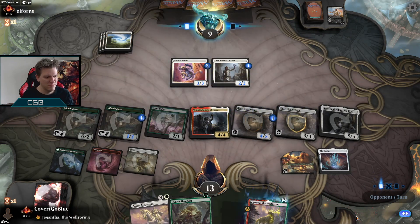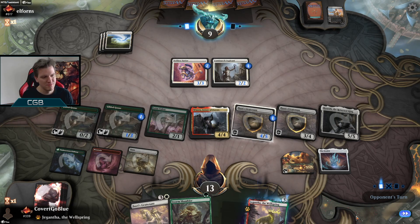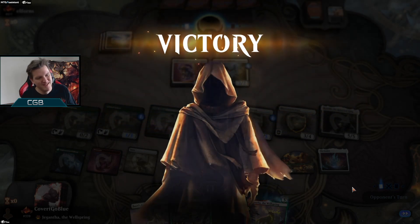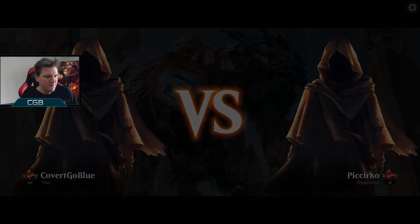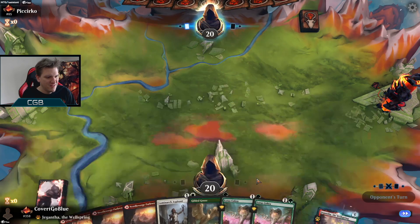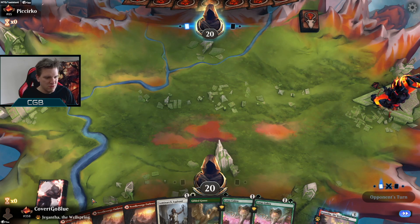Deal me 13 this turn and you will have my respect. Game number two — may you get run over by a bus named Winota. This one has a green source but no Winota, just early plays. Let's give it a try. No Conclave Mentor but if we draw one it'll be good.